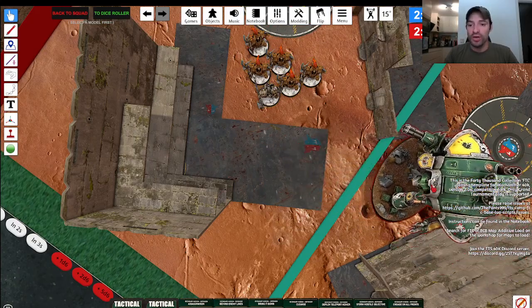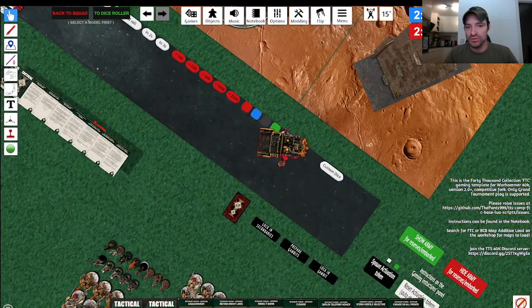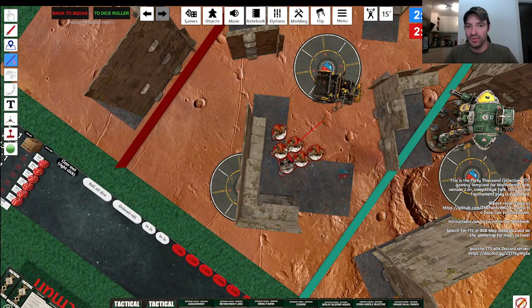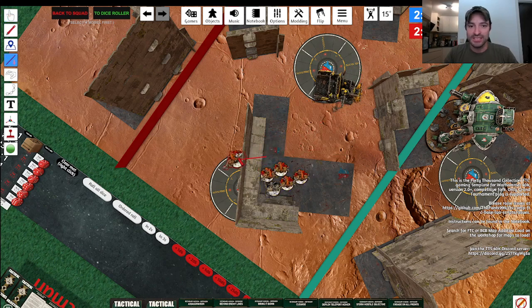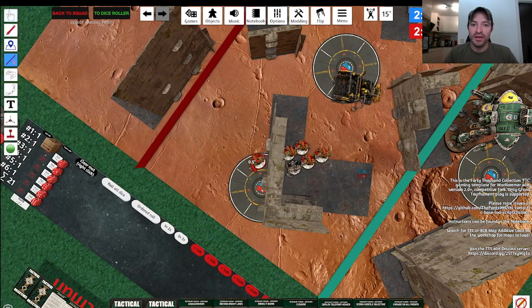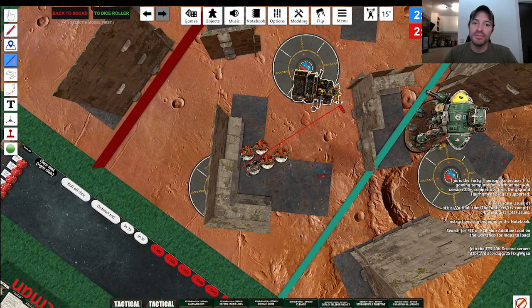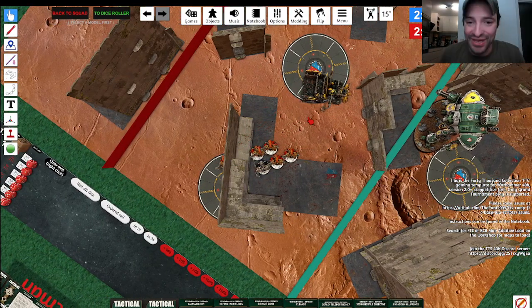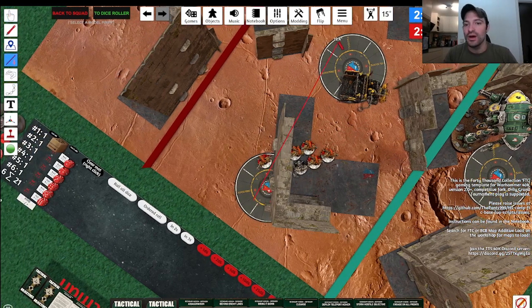I want to show you one more scenario. Let's say we have a truck right here and a unit of Terminators. Currently all of these guys can fully see the truck — no problem — but this one guy cannot see the truck. What happens is the truck gets cover against the whole unit, because it's not fully visible to every model in the attacking enemy unit. Even though these guys can fully see the truck, he still gets cover against every single one of these attacks. It's annoying, but it's the way it is.